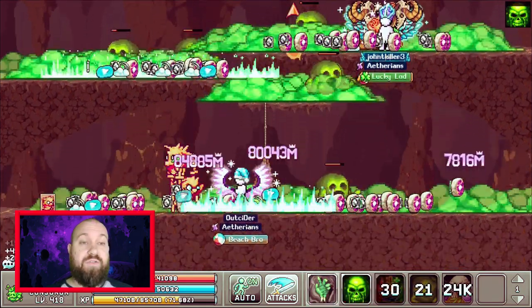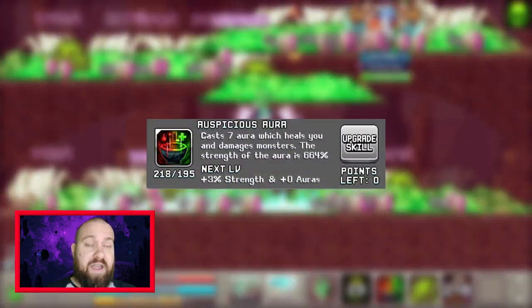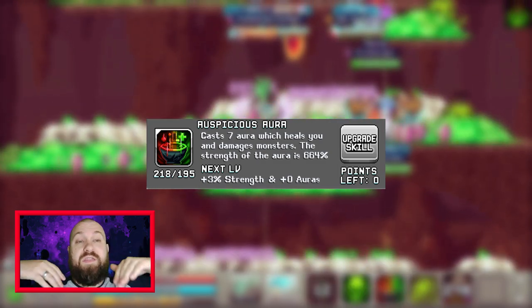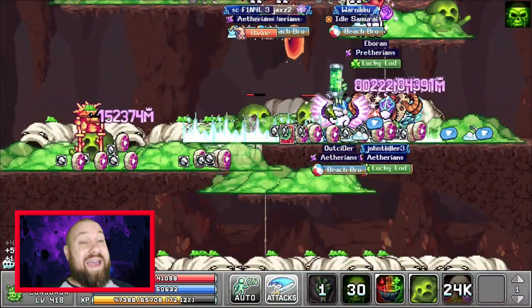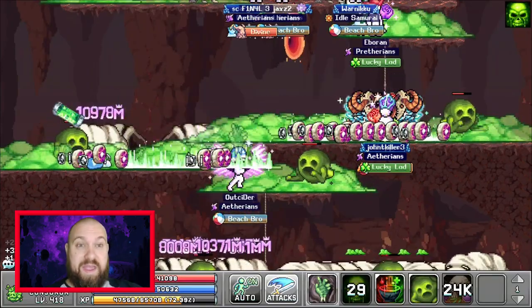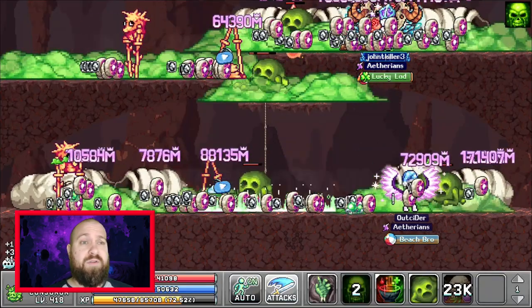Next you're going to want a couple of skills from the Shaman tree. The first one is Auspicious Aura. Wherever you're standing, every time you cast it, it will drop a huge wave of damage. This wave stays for a certain amount of time and does massive damage over time. It's actually probably the Bubonic Conjurer's top damage dealer, mainly because it ticks so quickly and hits the same area. If you're hitting bosses and stuff, this is probably the skill you're going to be using — very, very good in this type of play.